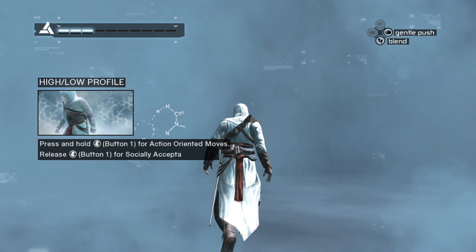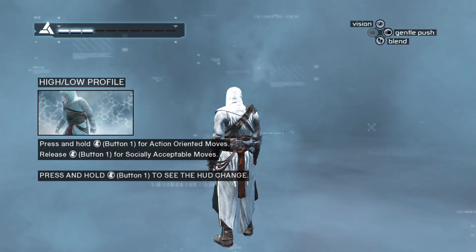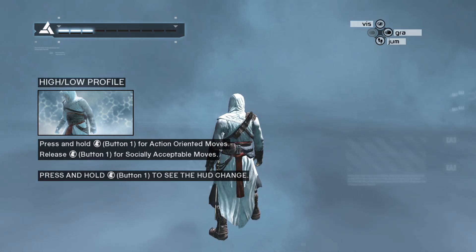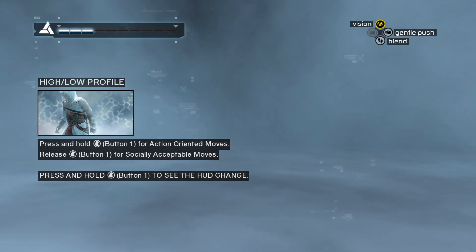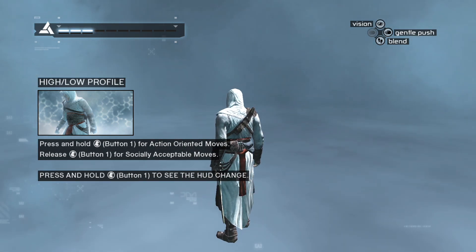Low profile and high profile. Low profile actions are socially acceptable, while high profile actions are more action oriented. Hold the high profile button to see how your heads up display changes the context of the puppeteering input.